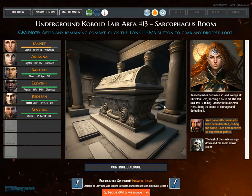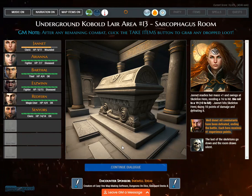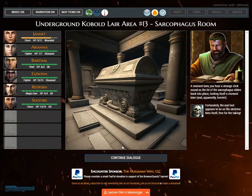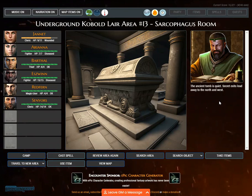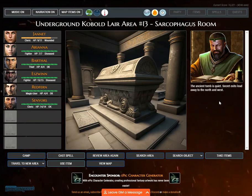The last of the skeletons go down and the room draws silent. A moment later, you hear a strange click as the lid of the sarcophagus slides back into place, locking itself forever. Fortunately, the real loot appears to be on the Skeleton Hero itself, free for the taking. The ancient tomb is quiet. Secret exits lead away to the north and west.